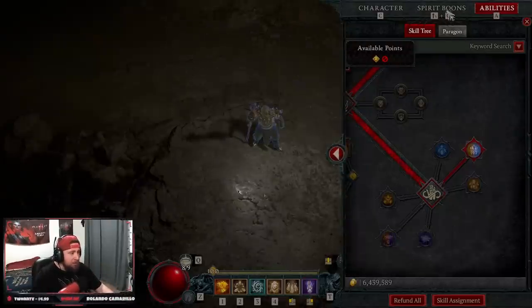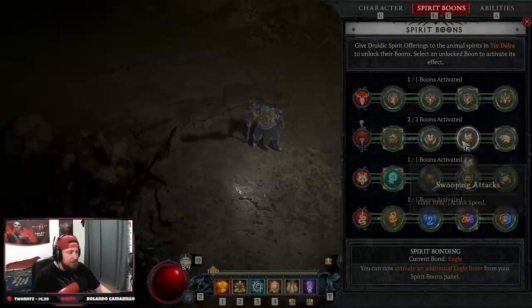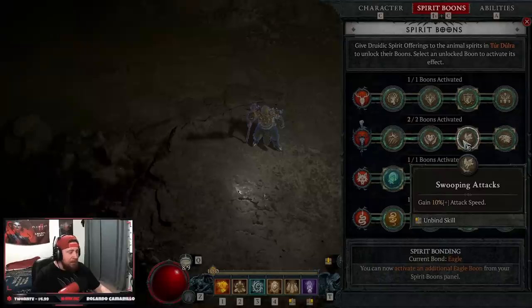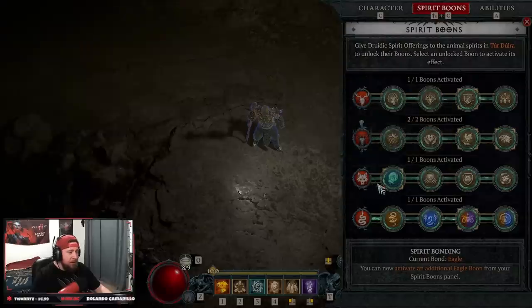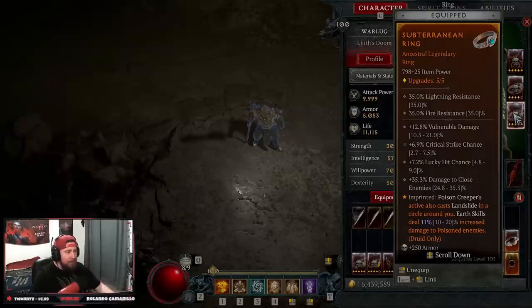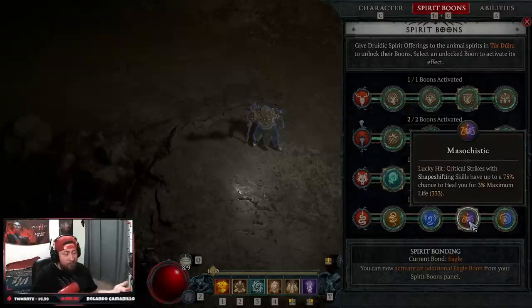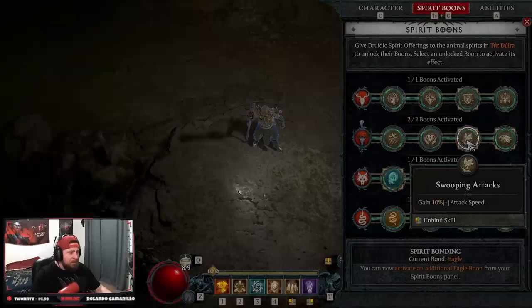For Spirit Boons: on the Deer we take Awareness for damage reduction, plus Scythe Talons and Avian Wrath — though you could swap Avian Wrath for Swooping Attacks or 14% max life, both are solid. On the Wolf we take Pack Leader: crit strikes have a chance to reset companion skill cooldowns, and when we actively cast Poison Creeper we get another Landslide. On the Snake we take Obsidian Slam for health on shapeshift — our main form of sustain.